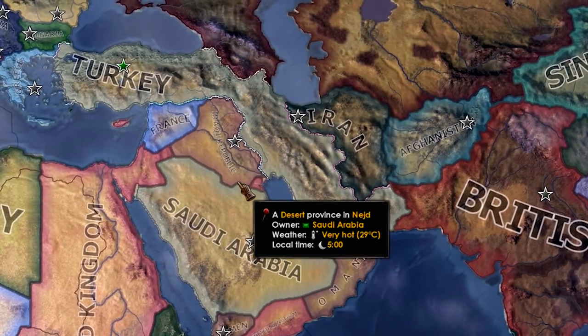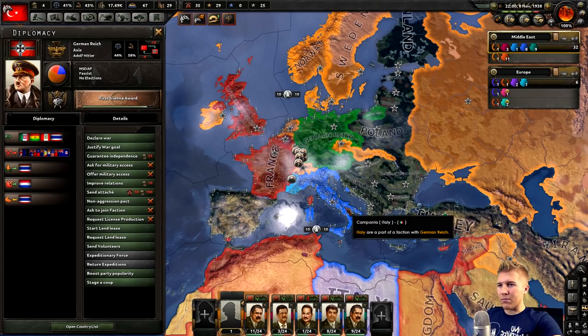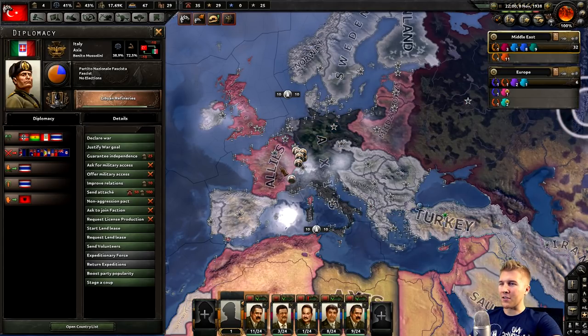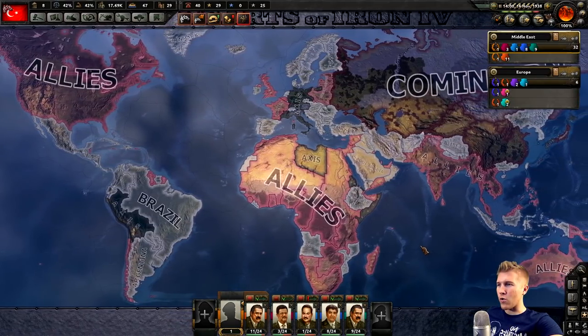Iraq lost to the French, so they're democratic now. World War II's not looking too insane — pretty normal for the most part. The French joined the Allies, also the US just joined in. Peru and Bolivia also just joined the Axis. That's kind of cool.